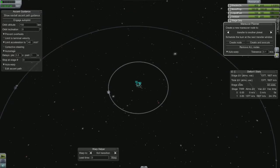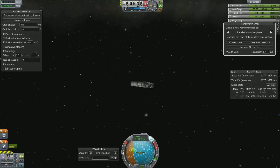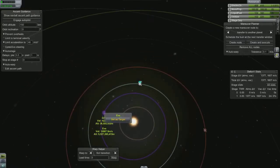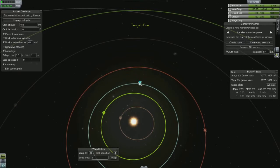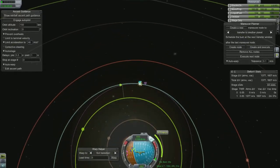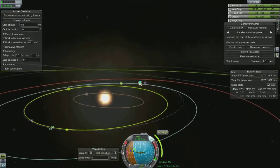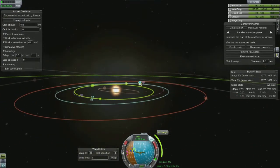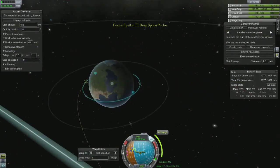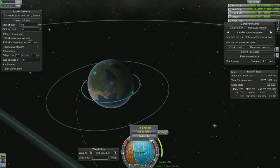In order to get the launch plane correct I have to wait about a hundred and ten or a hundred and fifty days. So I use my timekeeper ship that's in a high orbit around Kerbin in order to go a thousand or ten thousand times time acceleration and then I'll just switch back.